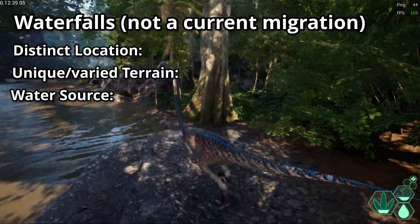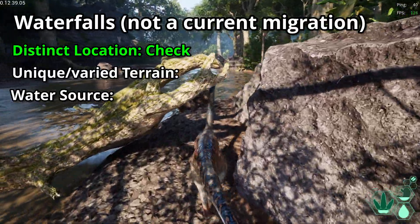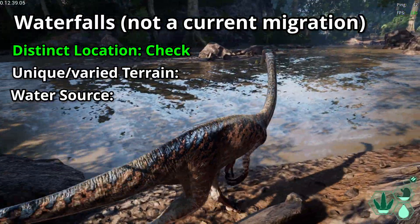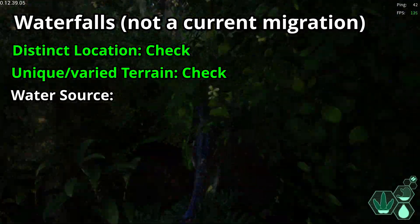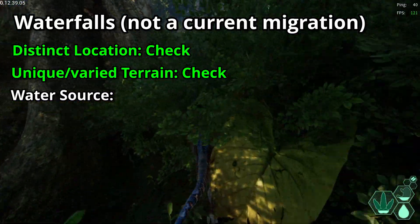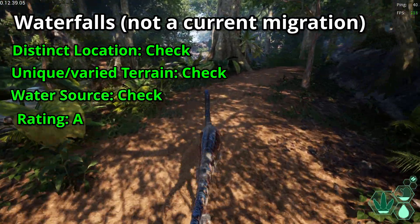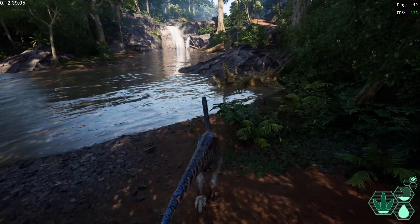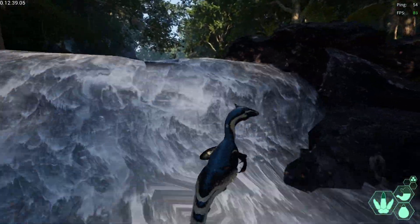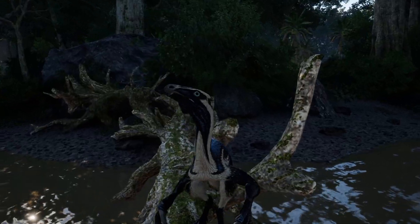Waterfalls — not a current migration zone. Distinct location — check. It is a series of waterfalls connecting water access to the main body of the central river, with each successive pool having its own features. Unique or varied terrain — check. While being completely surrounded by forests, the river provides variety, and the series of waterfalls is a unique feature to the area. Water source — check. It's literally a river. I'm giving this an A rating. And please, I beg of you, add a Bepi migration here. This place was built for Bepi — please give Bepi a reason to actually travel upstream.